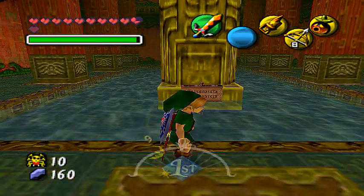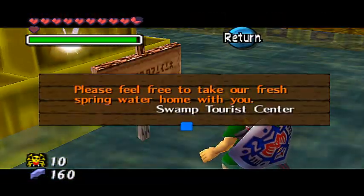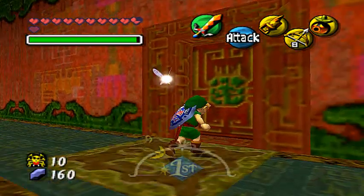We're still here in this little sculpture of the house here, and there's a sign. Let's read it. Check the sign. 'Please feel free to take your fresh spring water home with you, Swamp Tourist Center.' Fresh? I doubt it.